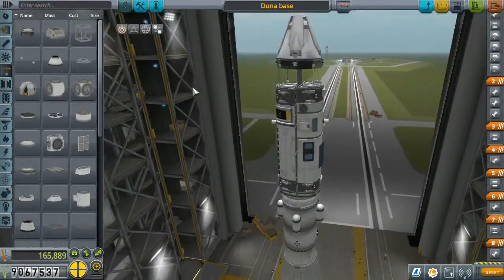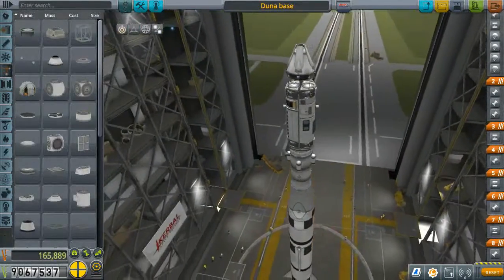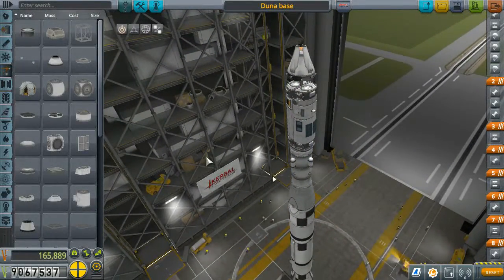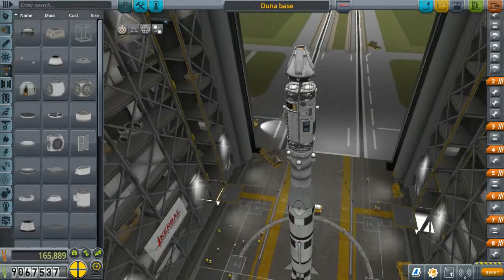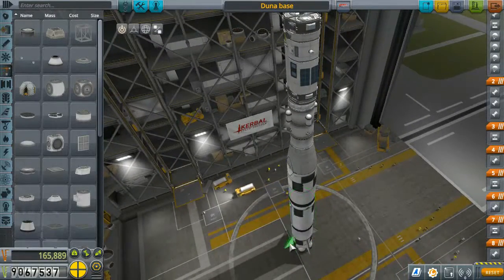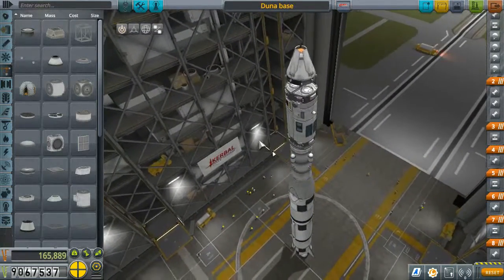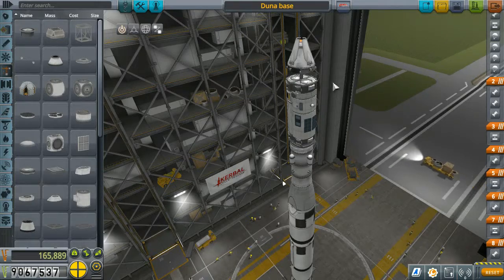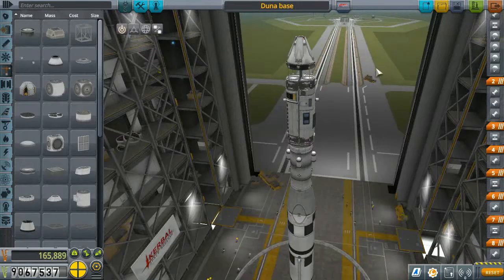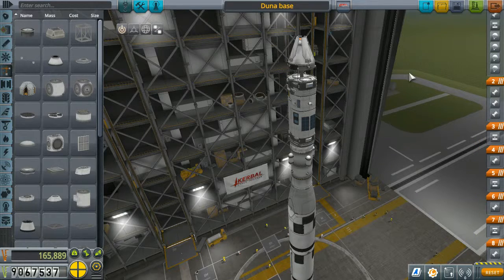That's pretty much it for the introduction to the ship. I'm going to leave you now, and when I return I'll have fast-forwarded time to the right spot for the Duna flight. I might even skip the whole getting-into-orbit phase — you can pretty much imagine it, right? Big rocket launches it up there. And since we're going to do a very close flight and use Duna's atmosphere to help slow us down and get into orbit, the whole flight should be pretty fuel efficient. We shall see.